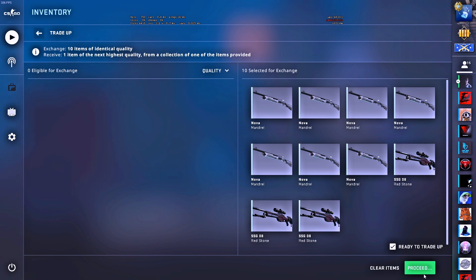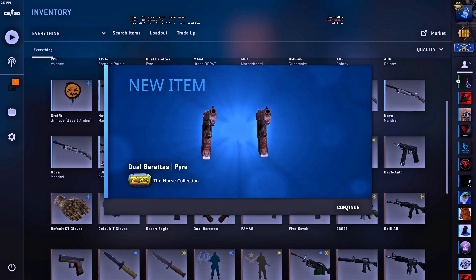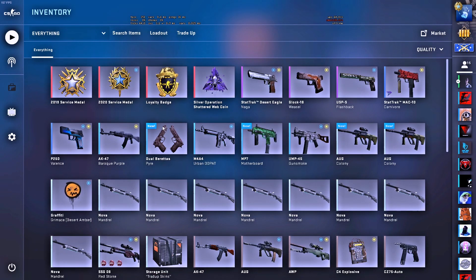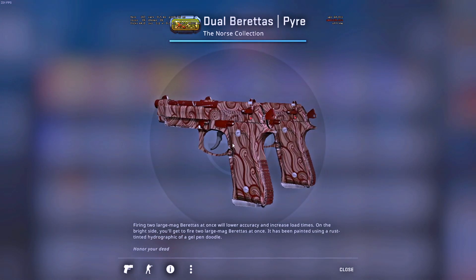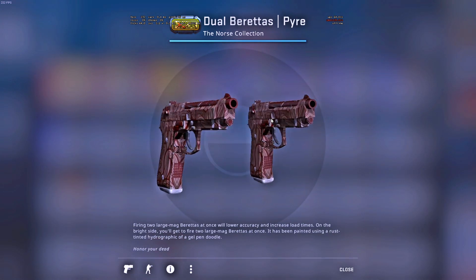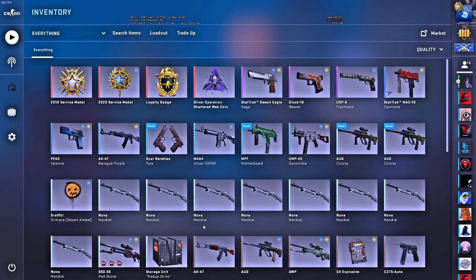Hoping to see that Norse collection skin, as the first trade-up was available. Let's go. Dual Berettas Pires — these should be in minimal wear. Yep, nice. A little bit of scratch up there at the top, but not too bad. Great, so that's one win, one loss.